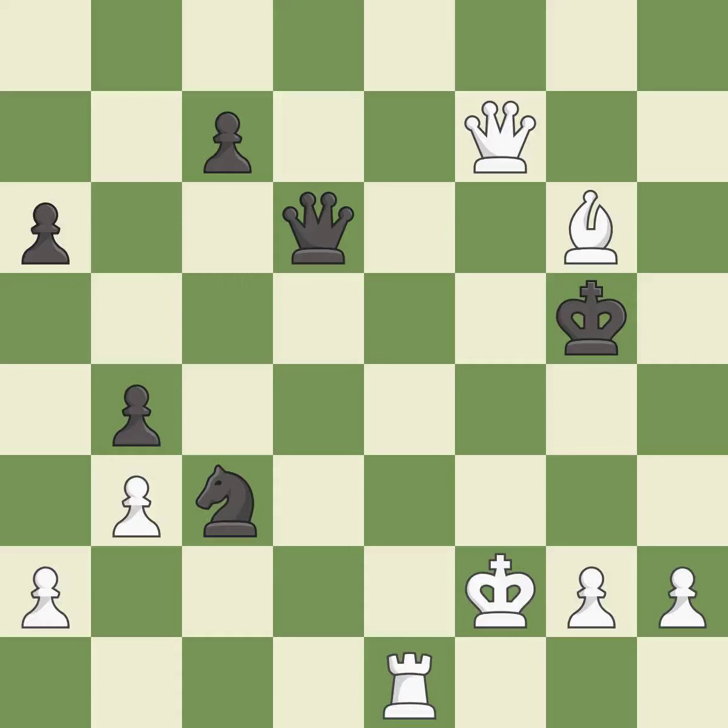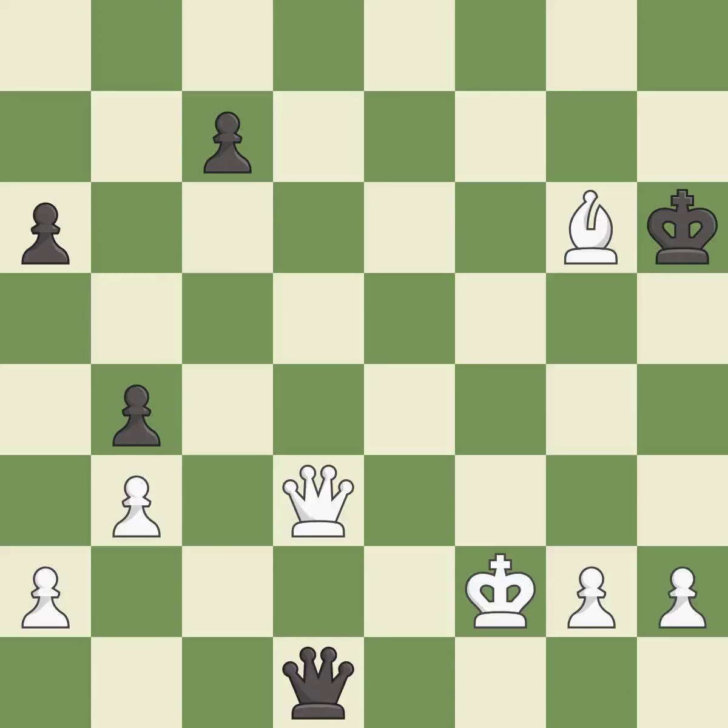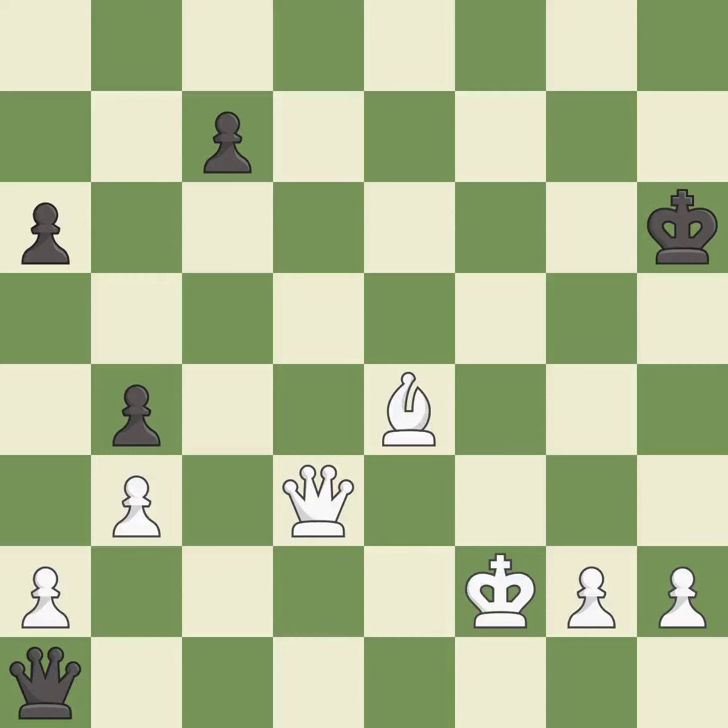This captures a bishop and eliminates a threat — it is excellent. A very strong play — it is excellent. This captures a knight that checked the king — it is best. Recaptures — it is good. This overlooks an opportunity to push a passed pawn towards promotion — it is an inaccuracy. This steps away from the checking queen — it is best. This offers an equal trade of pieces — it is excellent. This move puts the queen on a safer square — it is excellent. This moves the bishop to a more active square, making it gain scope — it is excellent.